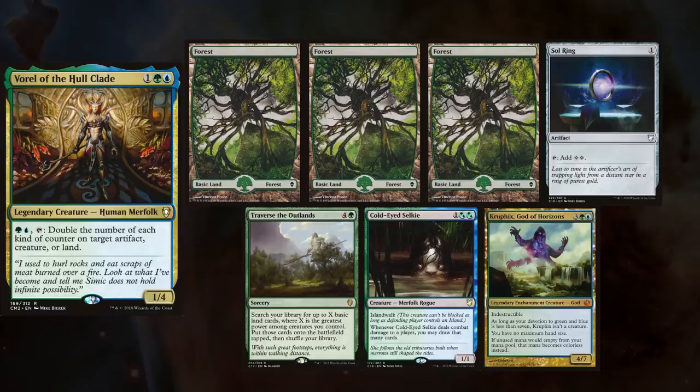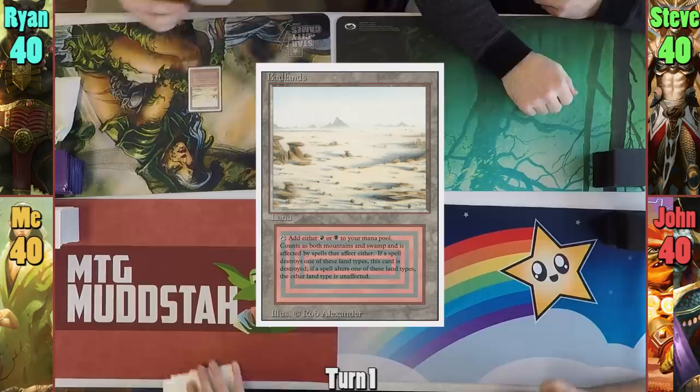Rhyne wins the die roll and starts us off. He plays a Badlands and passes. Steve plays a Forest and casts Sol Ring. Jon plays a Savage Lands, which comes untapped and passes. I play a tapped Scattered Groves, passing to Rhyne.